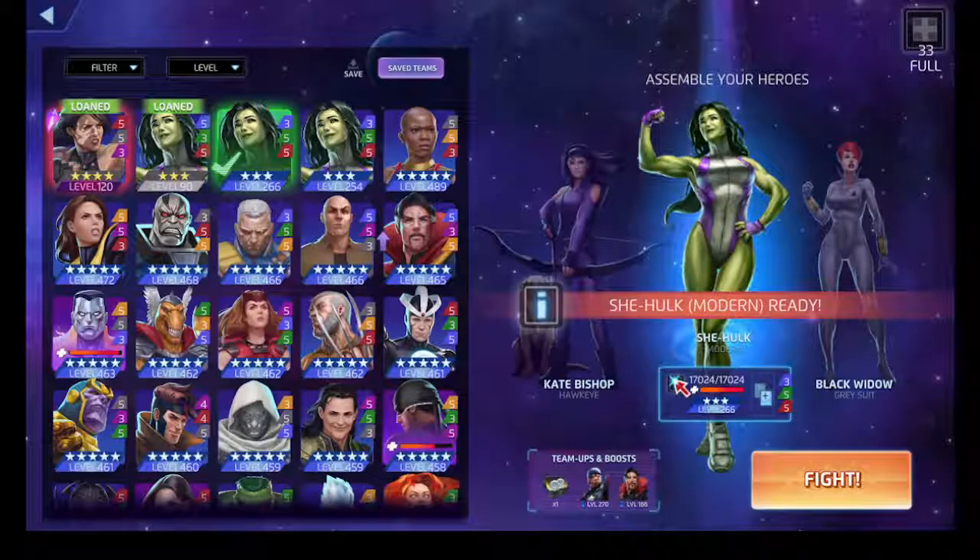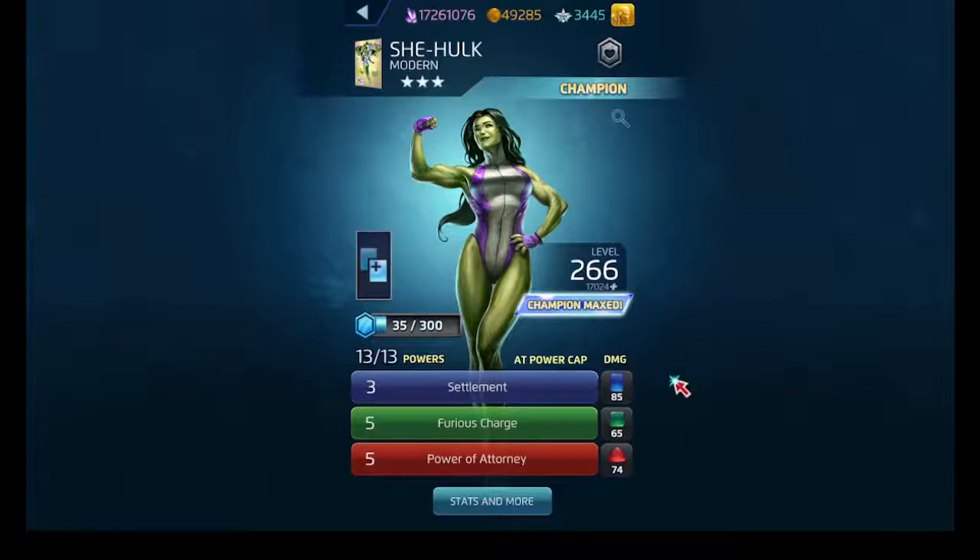We'll look at She-Hulk's Settlement - it's her blue ability, costs nine. It steals one of your opponent's enemy strike, attack, and protect tiles and converts it to a friendly tile that belongs to us. Then it'll decrease the strength of one of the enemy's special tiles on the board - though it's going to be totally random which tile it goes towards. Furious Charge is her green ability and showcase ability - it drains AP in two random colors.